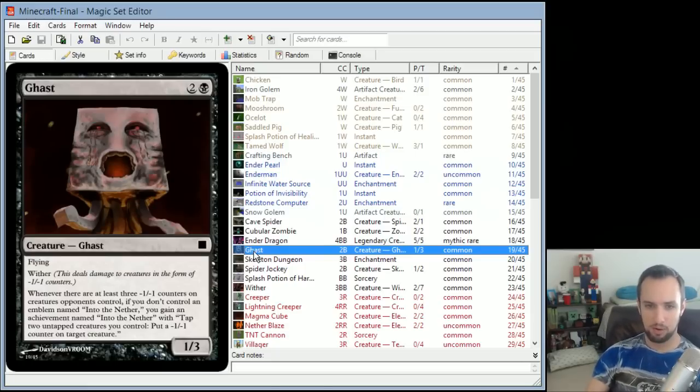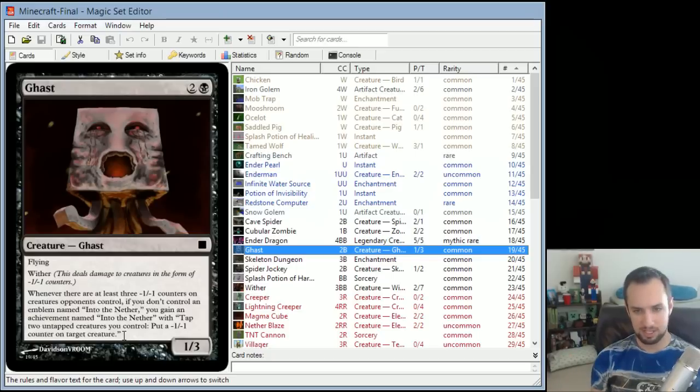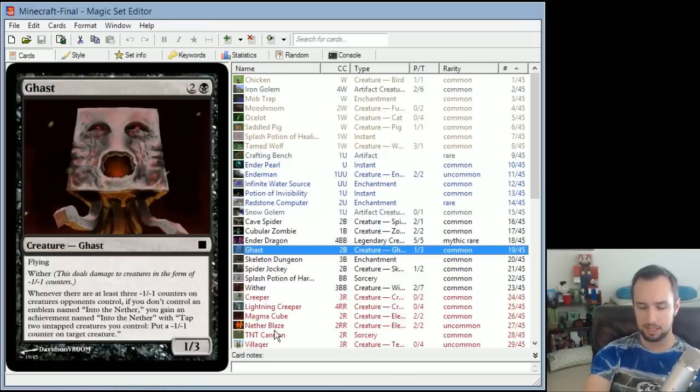Ghast is a 1/3 flyer with Wither. Whenever there are at least three -1/-1 counters on creatures your opponent controls, if you don't already control an emblem named 'Into the Nether,' you gain that achievement. The achievement, with two untapped creatures you control, lets you put a -1/-1 counter on target creature. So if you're able to block three times with the Ghast and leave counters on your opponent's creatures, you get this achievement that lets you put even more counters on them. It's a powerful achievement, but not easy to get — you probably want something else that also puts counters on opponent's creatures.